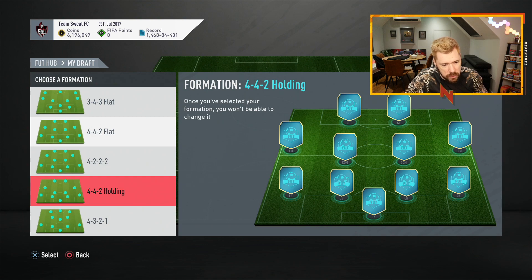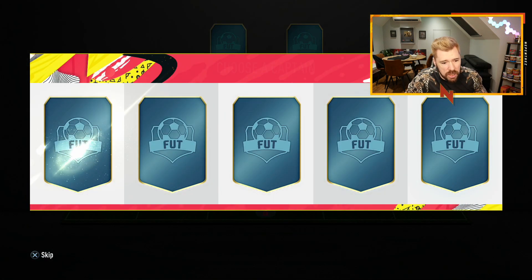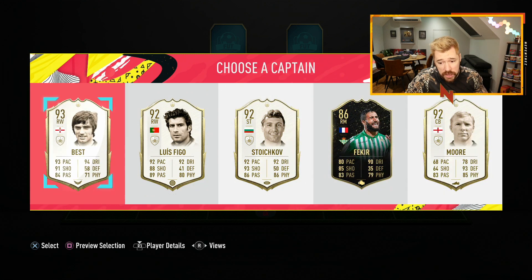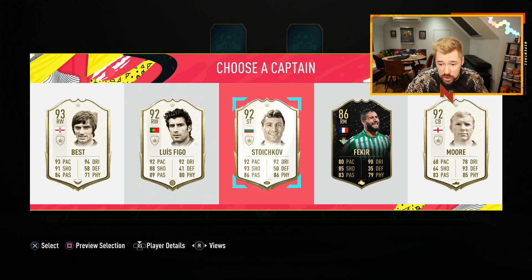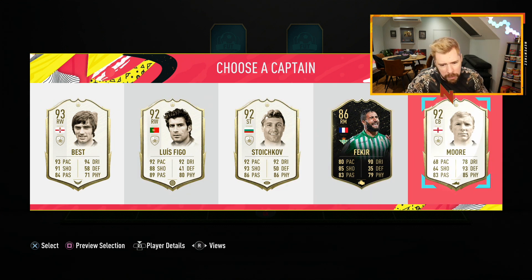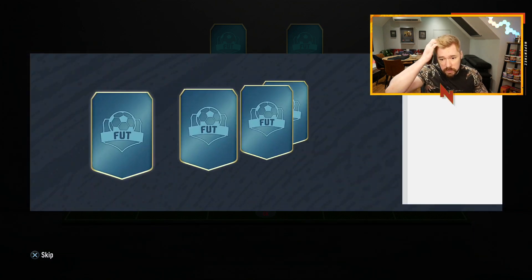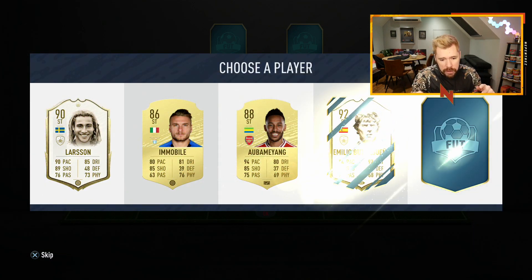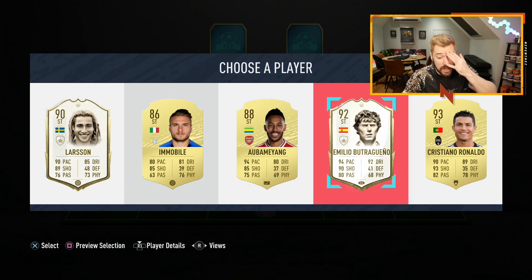Straight away, that is the first time I've seen George Best in the draft this year. Louis Figo - we've had obviously a lot. Stoichkov for the first time ever. I can't remember if Bobby Moore's been there before, but let's take George Best up front. It's a shame that the prime moment icons aren't all in draft for the first time ever, but prime icons all are - and although it's the first time ever for EA, they obviously had that mishap before.